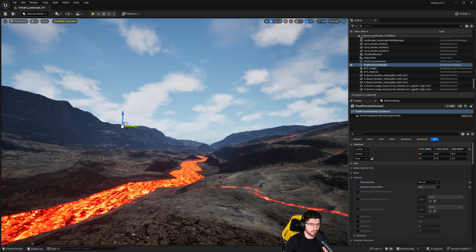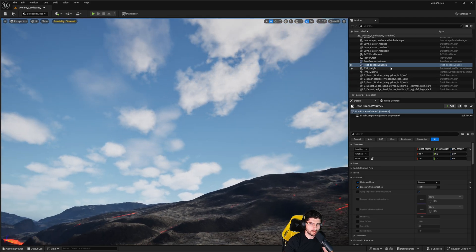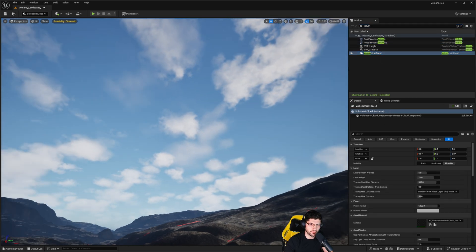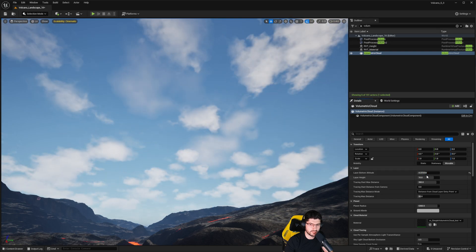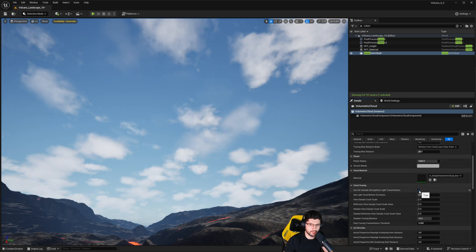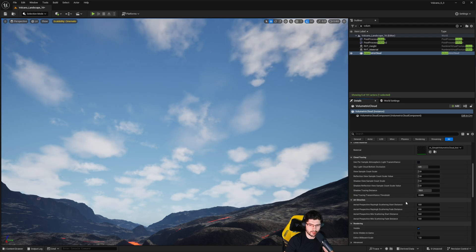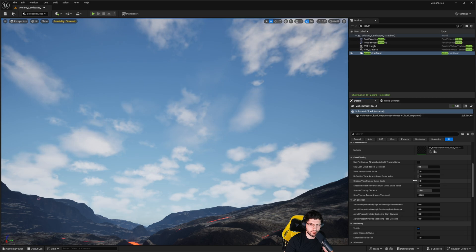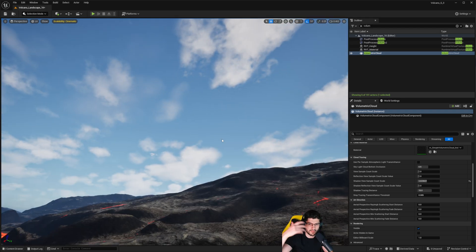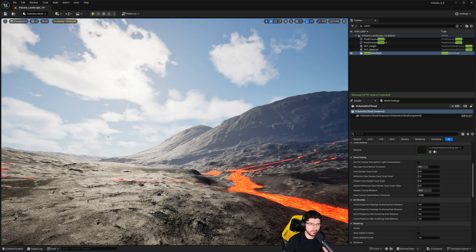With that done, we can now see these new clouds. If we search for the volumetric cloud and select it, you'll notice the usual setup is in here — the layer height, cloud trace distance, the option to use per-sample atmospheric light transmittance, which can improve their look but comes at a cost. You also have options to increase sample count further, which will improve quality at the expense of performance.